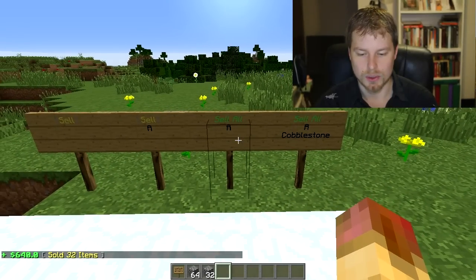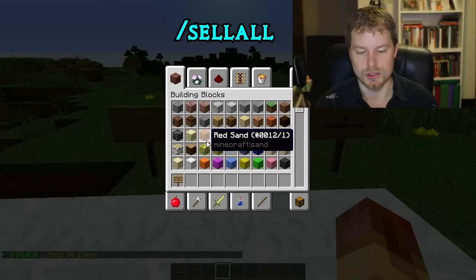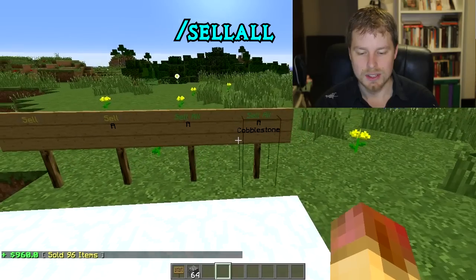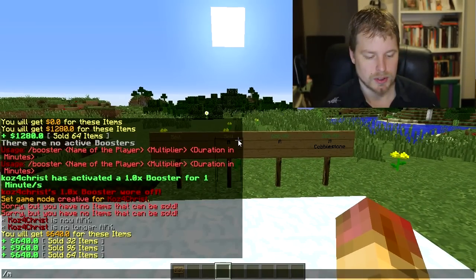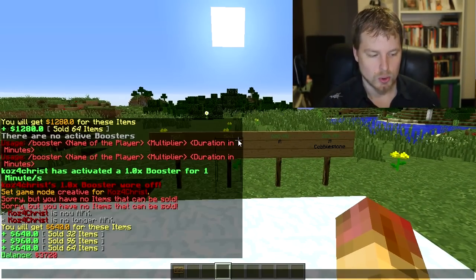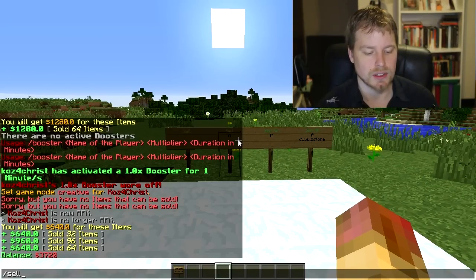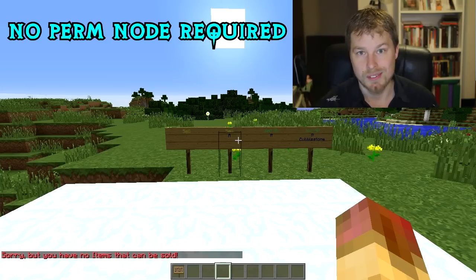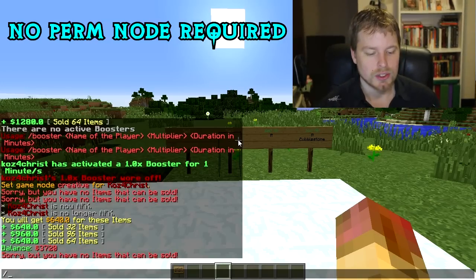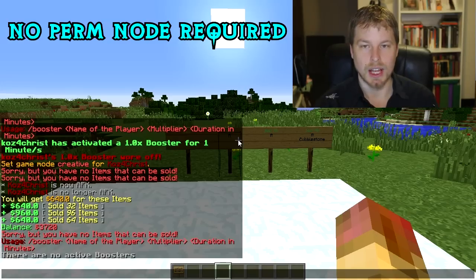You can also do /sell all, which is going to sell all the items in your inventory — just go bam and it sold all of those, which is really cool. You can also do sell all with a specific shop name to sell all items to that particular shop. Now let's go over some of the commands.